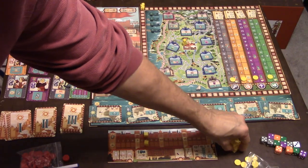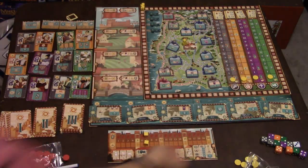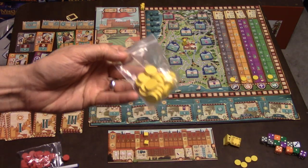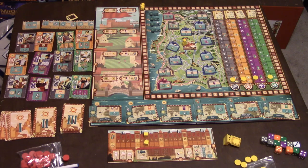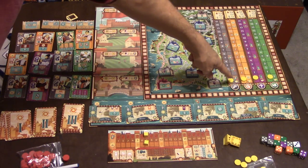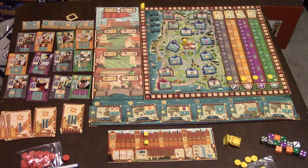Players also start off with three little castle pieces where they're going to fit their die in. They get a bag of little tokens to place on the board — one token in each one of these tracker rolls here, moving up the board with each of those trackers.